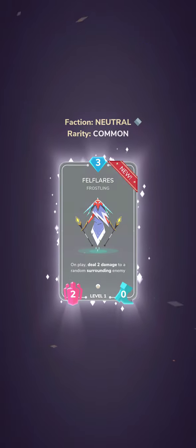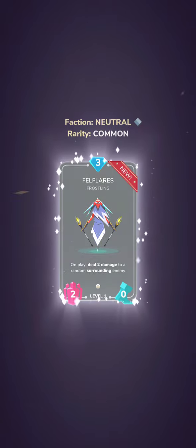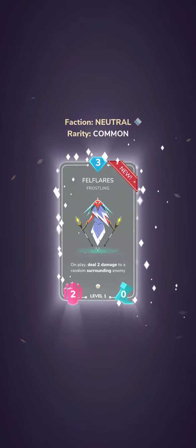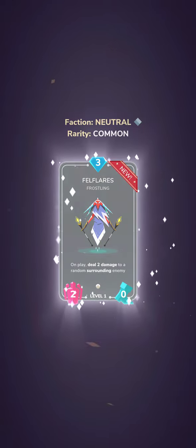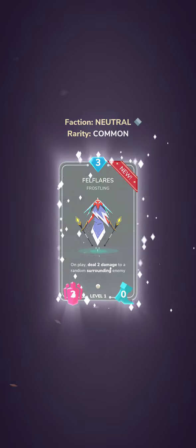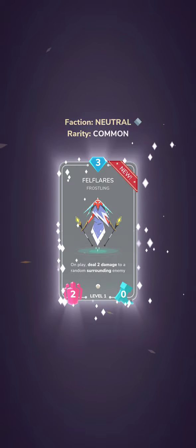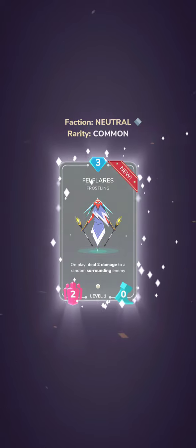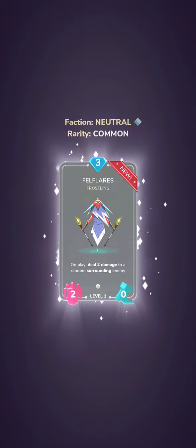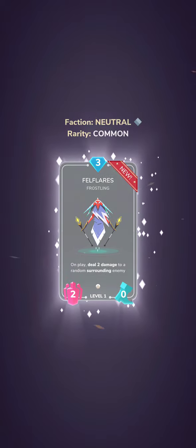This one is the Fell Flare Frostlings — that must be a faction. The faction is neutral but they're called Frostlings, rarity is common, cost of three, two attack or two strength, zero movement so it doesn't move, but on play it deals two damage to surrounding enemies. I can see this being useful if you're trying to build a card advantage — you lay this down as kind of a trap to destroy and disrupt all your enemies in one fell swoop. It still has two strength so you can use it as a blocker.